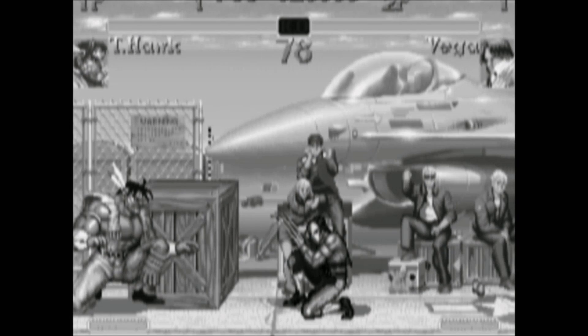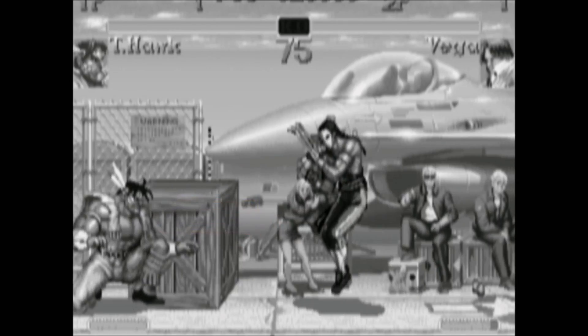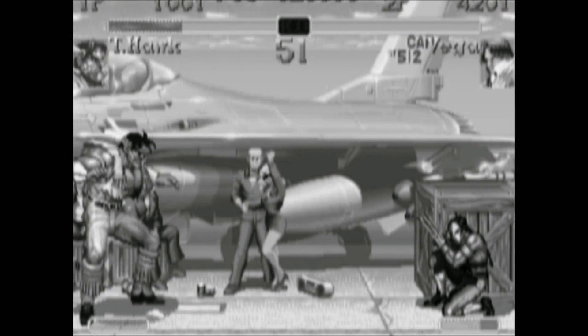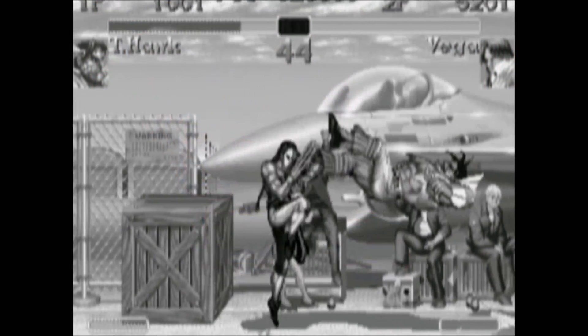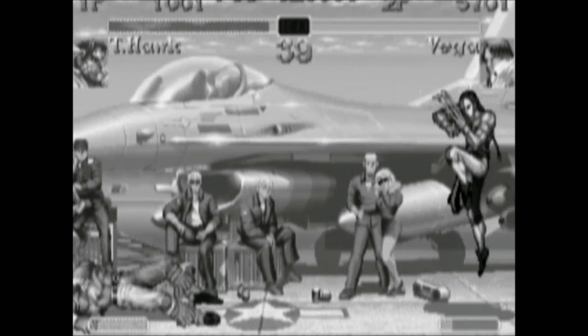Now let's look at Vega. Vega's attacks are pretty long range because he has a claw. You can see that his rectangles extend almost half the screen, even with his normal moves. But he can really control space when he starts going off the wall. He can either go off the back wall first, or the opposite wall first. And either way, he can advance while avoiding ground attacks and really control space.